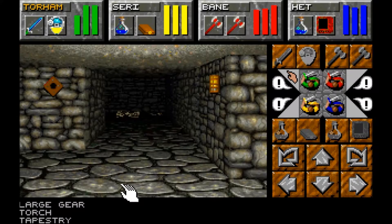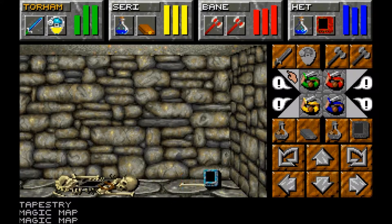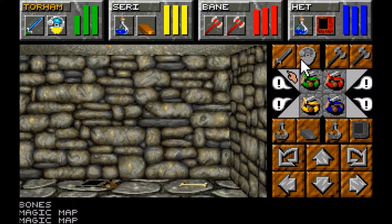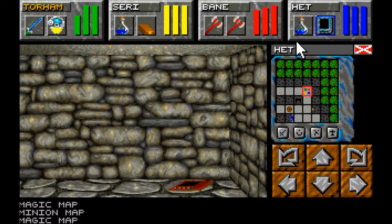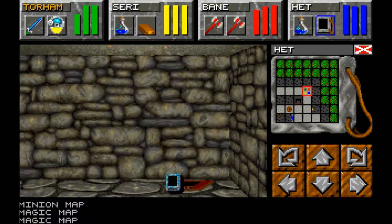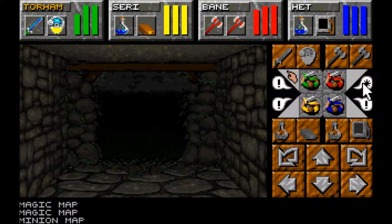There's a torch, a tapestry - none of which I care about. But this I care about: we've got a magic map and a minion map. The blue one is just a plain map and that is what I want. We'll keep the minion map but mainly want the magic map for getting from A to B.